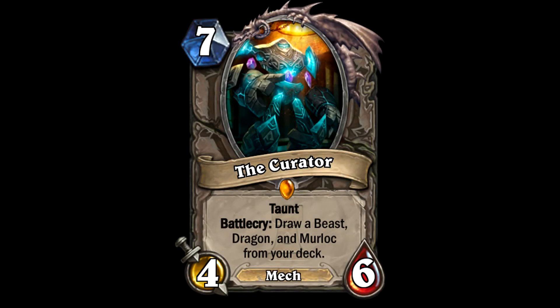Next up we have the Curator. This is a 7-cost 4/6 mech with taunt, and its battlecry is draw a beast, dragon, and a murloc from your deck. How interesting. You'll see it synergising with cards later on. No one plays any decks with beasts, dragons, and murlocs in them currently - but maybe they'll start now. It says draw, so that just means it puts them into your hand rather than summoning them directly.